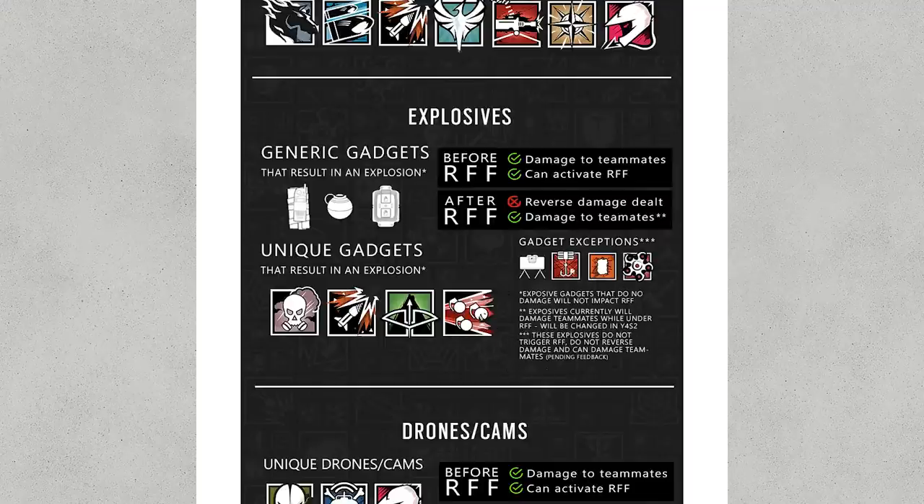Now this section here is the complicated bit — there are a lot of asterisks. Explosive gadgets that do not damage will not impact reflect friendly fire. If they're not doing any damage, they're not going to reflect back — so let's ignore that one for now.